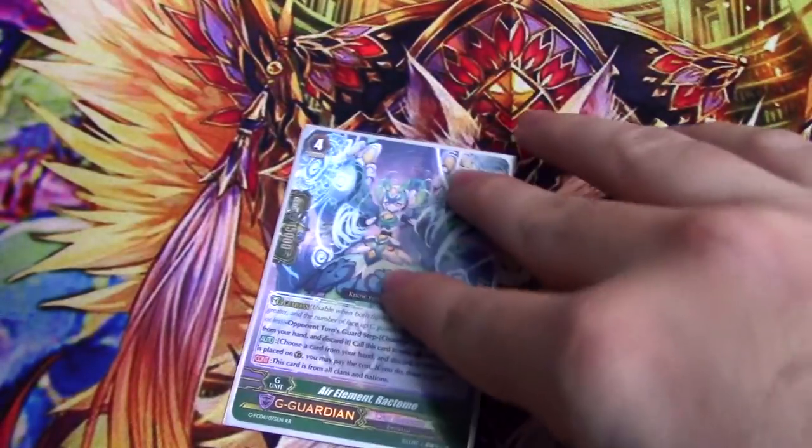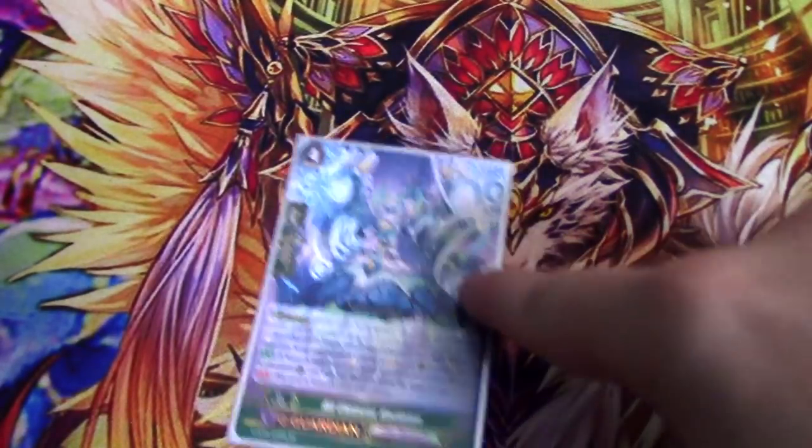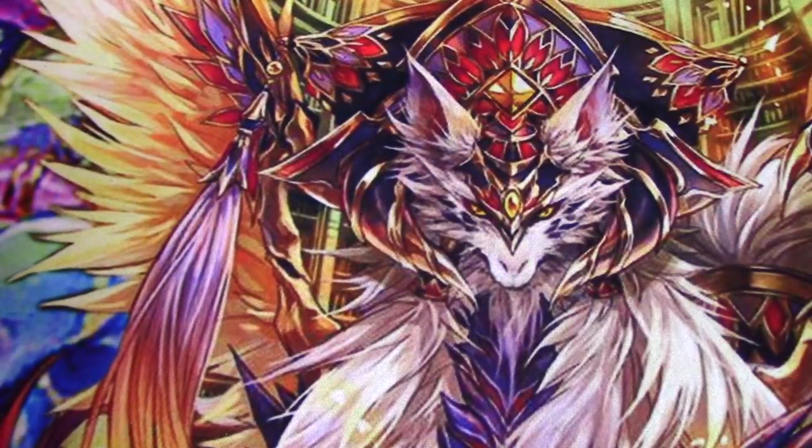One copy of Raktomi — he's the drop-and-draw stride guard; you run draw triggers. A big thing: if you have a Link Joker-heavy meta, cut the Lethal Forward for Pokur, and this is the card you want in G-Zone for Pokur. I don't have many Link Joker players in my area, I get a lot of Kagero players, but it's a decent G-Guard and usually a flip target for Linus.